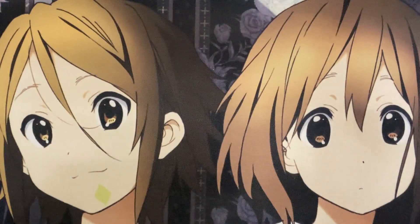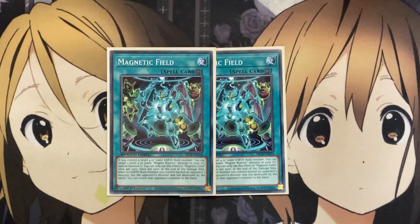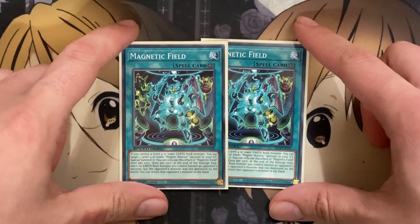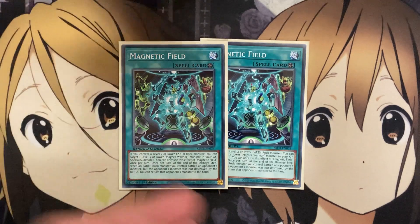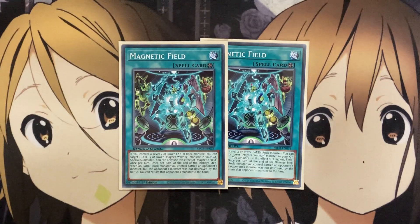With the other Magnet support card being Magnetic Field — if you control a level four or lower Earth Rock monster, you can target one level four or lower Earth Rock monster in your graveyard and special summon it. You can use this effect of Magnetic Field once per turn. And once per turn at the end of the damage step, when an Earth Rock monster you control battles an opponent's monster but was not destroyed, you can return it to the hand. So if you go up against extra deck monsters, this is a great way to send them back to the extra deck while still giving you more monsters to special summon to then bring out Valkyrian or Berserkion.